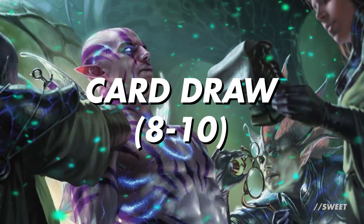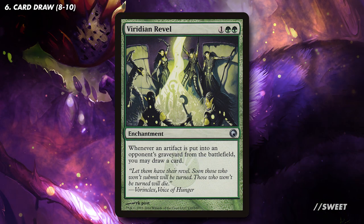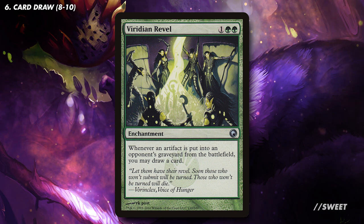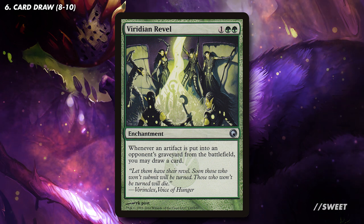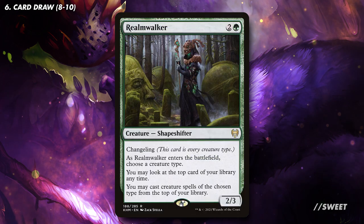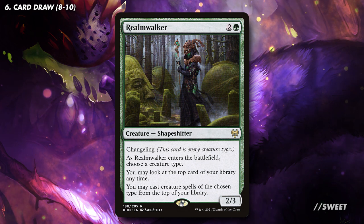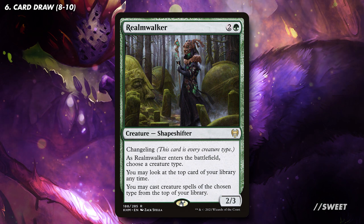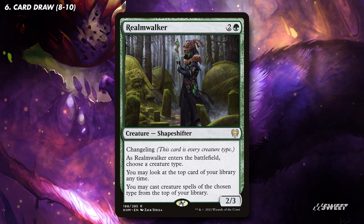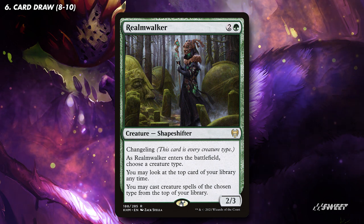Next up we have our card draw section. Like with most decks, we're generally looking for 8-10 bits here. First up we have Viridian Revel, which works with everything the deck is trying to do by rewarding us with a card draw whenever an artifact an opponent controls goes to the graveyard — absolutely perfect. Next up is Realm Walker, which lets us pick a creature type and cast them from the top of our library for great card advantage. The one drawback is that you have to pick either Ape or Monkey, so make a mental note when building the deck to see which one you have more of. Fortunately, as this is a shapeshifter, it does count as both of them, so it will get the counters from Kibo.